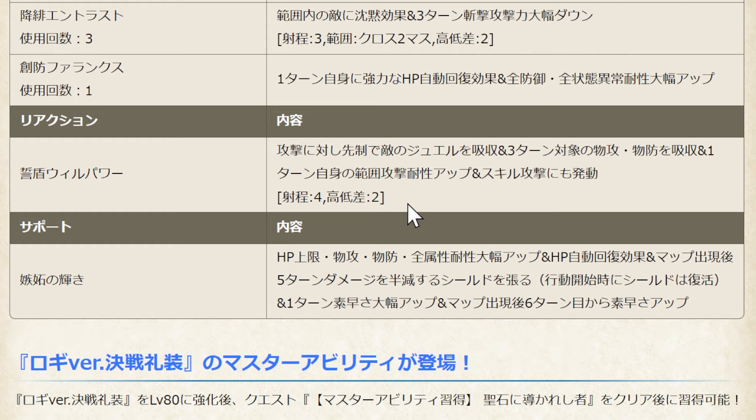For the support ability, greatly increase HP, Attack, Defense, Elemental Resistance, with HP Regen. The best part: all damage will be reduced to half. Just in case if the enemy has the ability to destroy the shield, during the next turn the shield will recover back. Make sure the enemy must defeat him within 1 turn, otherwise the shield comes back — but it's only 5 turns. For the first turn, his speed is greatly increased so he can easily use his cover skill from the start. After turn 6, permanent speed increase.